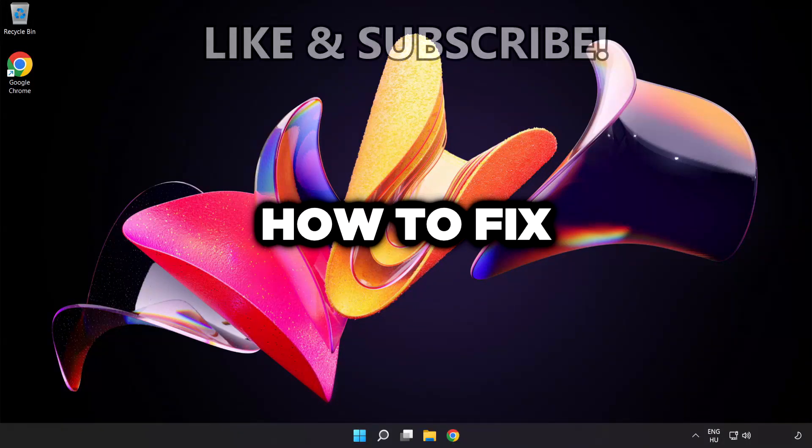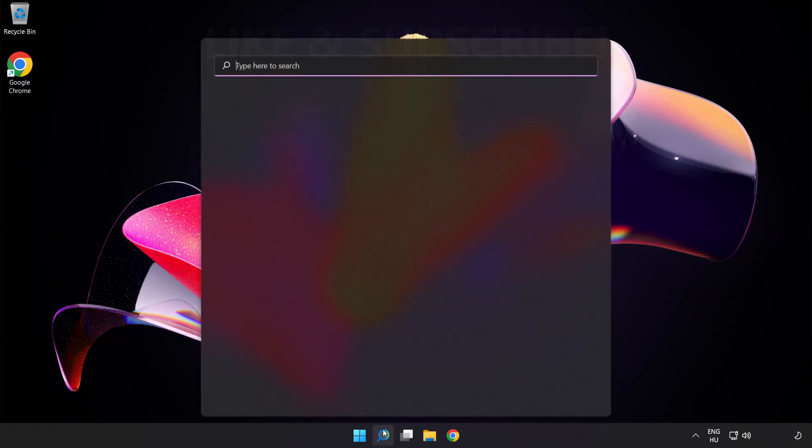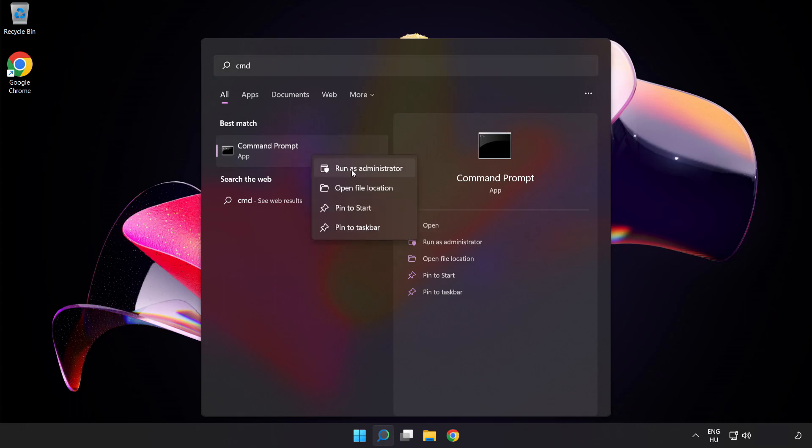Welcome to this video. I'm going to show how to fix connection issues. Click the search bar and type cmd. Right-click Command Prompt and click Run as Administrator.